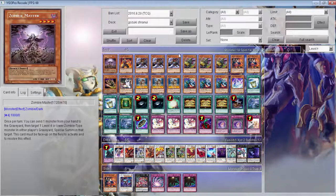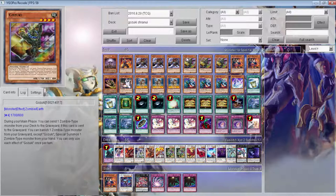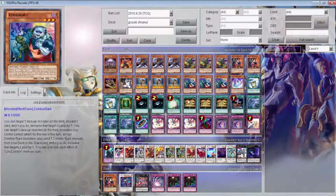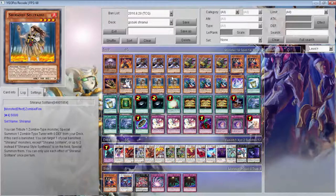So the Zombie Master idea: Gozuki, when it's sent to the graveyard, lets you banish a card to special summon from your hand. Zombie Master being special summoned from your hand to use its effect just adds more and more plays — you flood the field. I really wish I could show you guys the replays from the past couple of days, but sadly Duel Links does not let it happen. Every time I try, the replays from Mizuki just lag out.